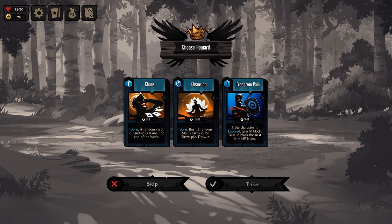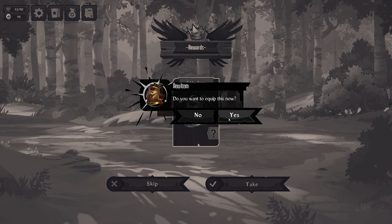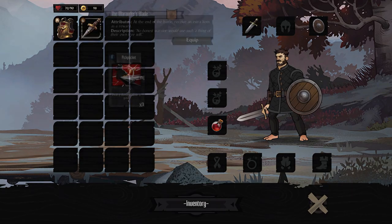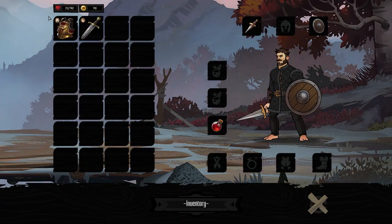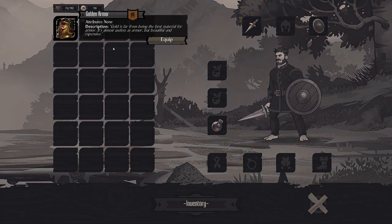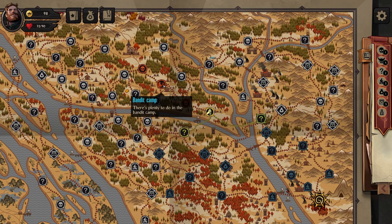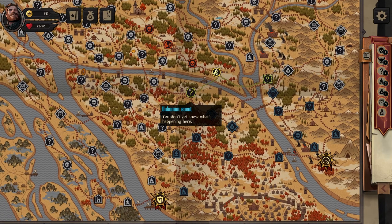Burn a random card in hand, costs 0 to the end of battle — I like that. This one gives us double blow; this one deals damage and gains gold — it updates, that's kind of cool. Golden armor: mostly useless but it's beautiful. So we'll know that there's a bandit camp here and a marauder here. I think I'm just gonna go this way.